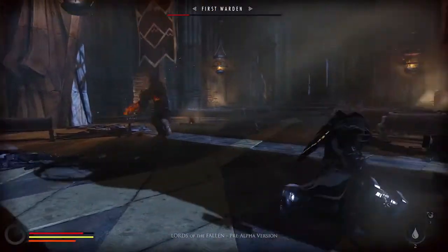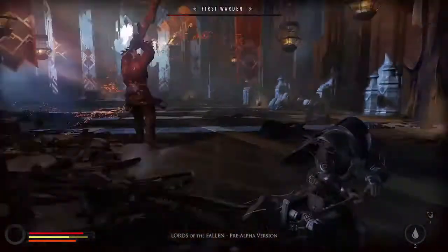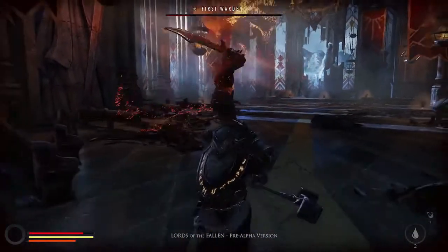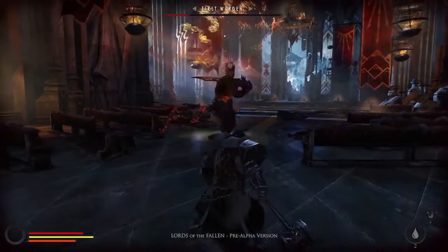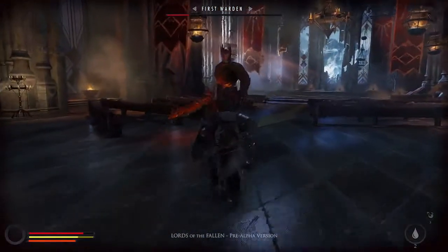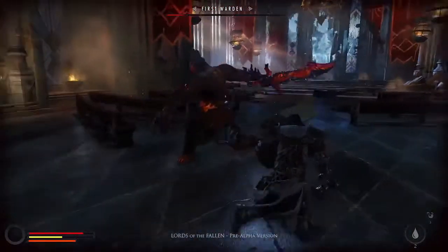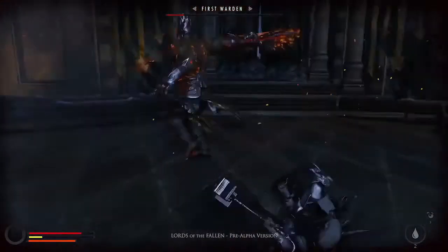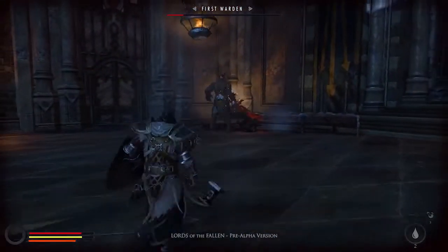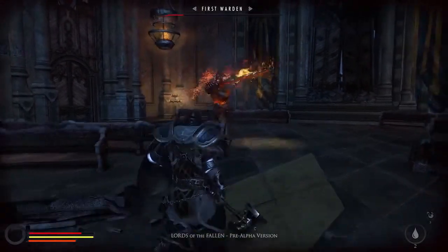The last stage of the First Warden fight is where it gets interesting because we finally managed to destroy the shield, making him a bit more vulnerable. At the same time, we pushed his aggression a little bit over the edge. If you remember not to get greedy and deal too much damage in too short an amount of time, you can make it. Just try to avoid his special attack as it can stunlock you — and of course, we wouldn't want that, would we?